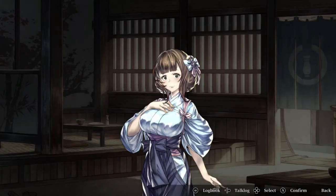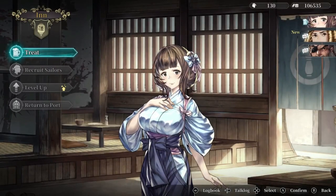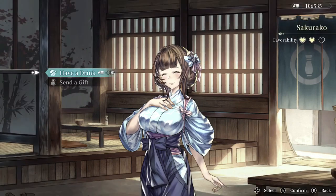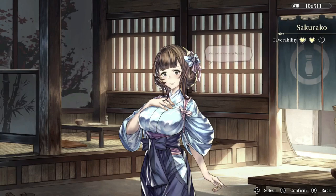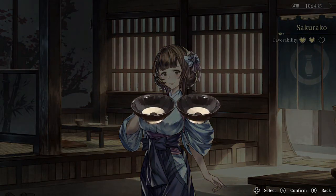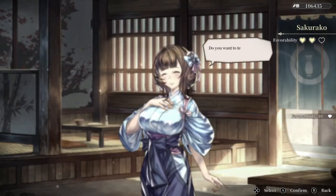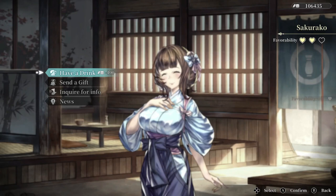This is the first one — luckily they're not all having back problems like this lady. Yasuko Rako. I do believe she's one of the women you might be able to romance. Even though we're a lord of a Japanese clan, apparently we can marry an innkeeper girl. Let's have a drink. Don't drink too much though, because it will be bad for you. After every heart, you will have to go do a quest — basically a big fetch quest.